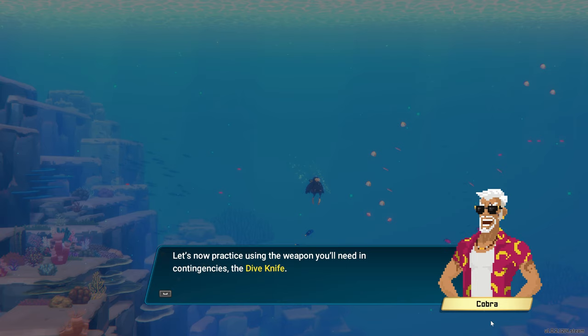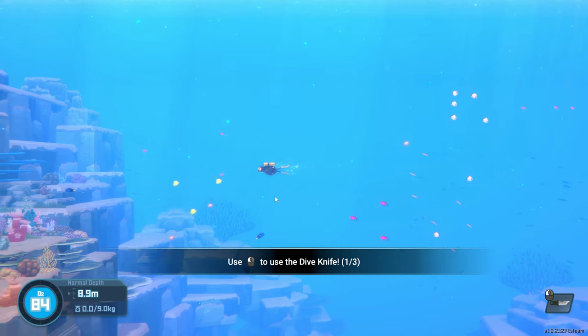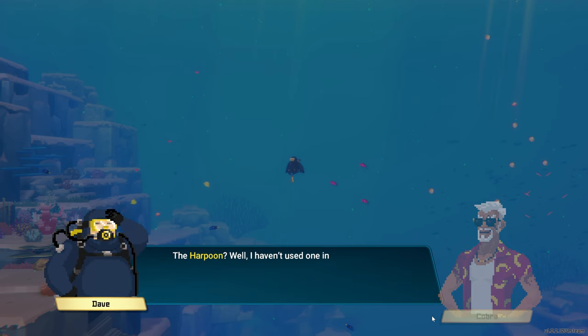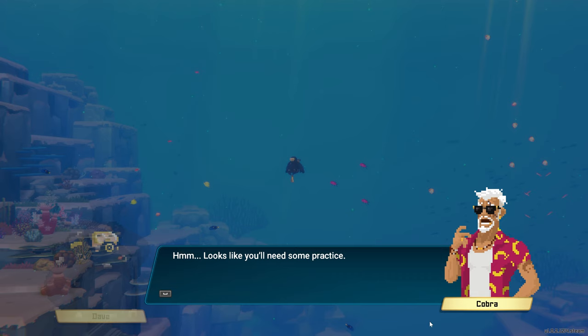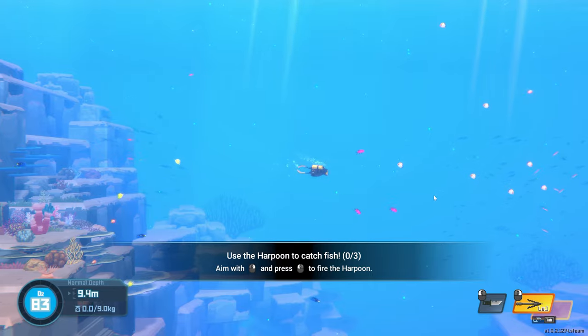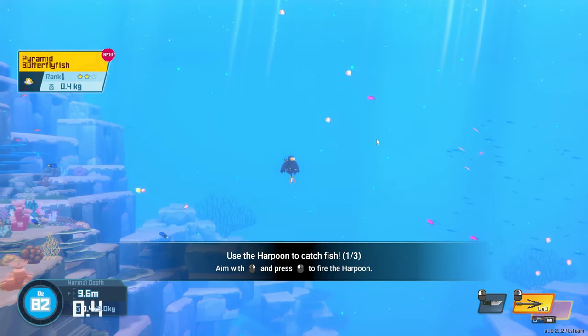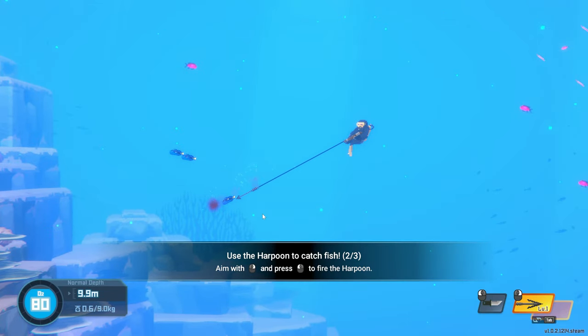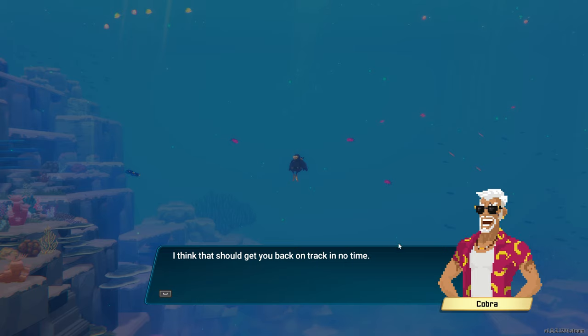Now practice using the weapon you'll need in contingencies — the dive knife. Try using the survival knife with small fish using the left mouse button. I couldn't quite hit them. Well done, smooth and quick. Finally, you haven't forgotten how to use the harpoon? Well I haven't used one in a long time. Let's try using the harpoon to catch three fish — aim with the right mouse button and fire with the left mouse button. Clown fish, blue tang. That should get you back on track in no time. Come back up to the boat. Easy enough — that's the whole game.